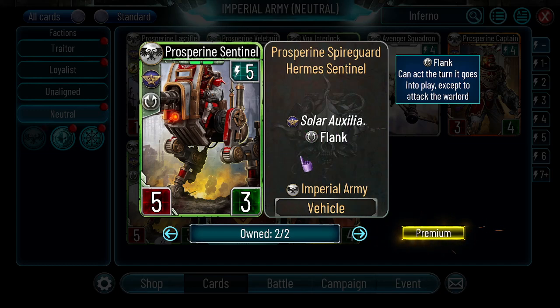Prospering Sentinel — Solar Auxilia, flank, vehicle, 5-3 for 5 energy. We're losing Vorax so I guess this is kind of a replacement — it's not really the same thing, it's way weaker. It's not terrible, but almost all legions have some flanker that is better than Prospering Sentinel. If it had unstoppable maybe, but it doesn't, so I would skip it for now.